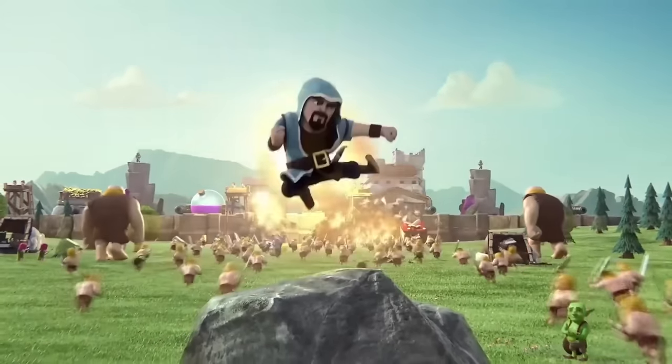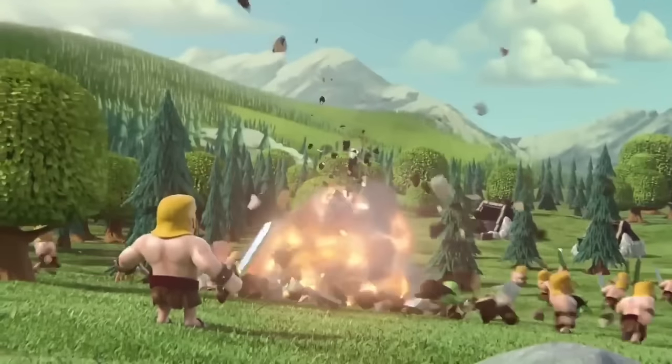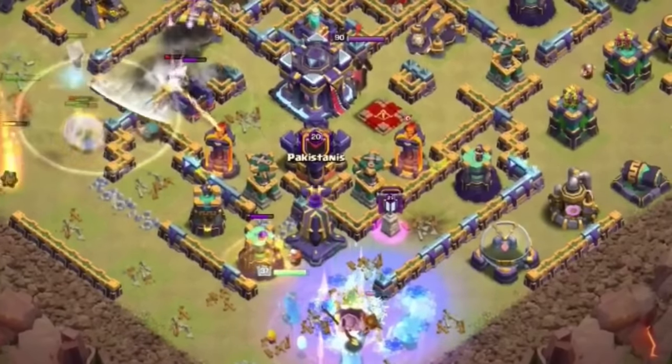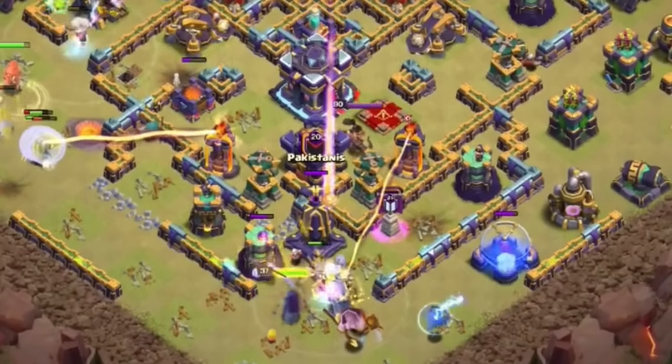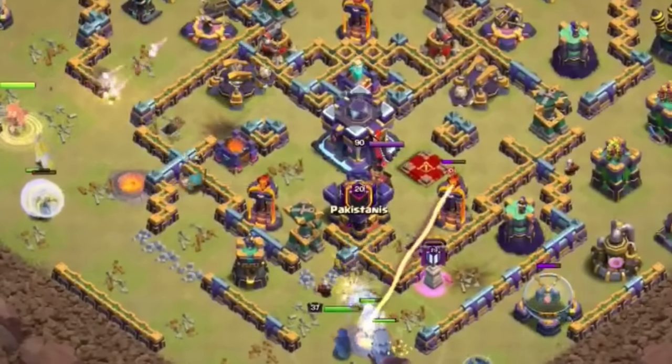The same was true for town hall 15, which was even harder for both air and ground attacks. Due to the walls being so strong and air attacks being a little less popular and viable, players had to come up with something new since now it seemed like walls were too strong compared to just a few town halls ago where they basically didn't matter.